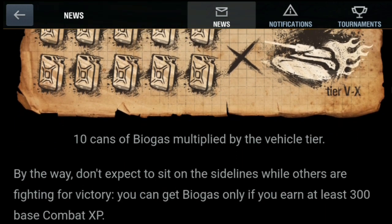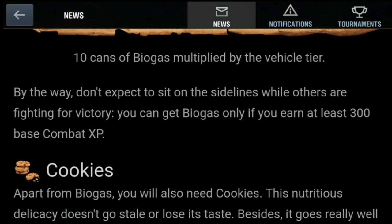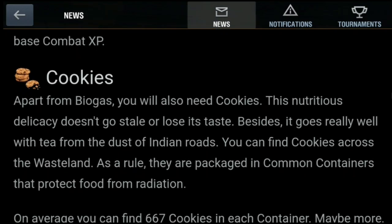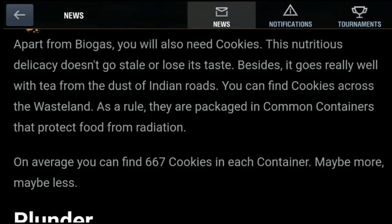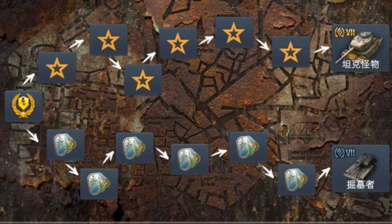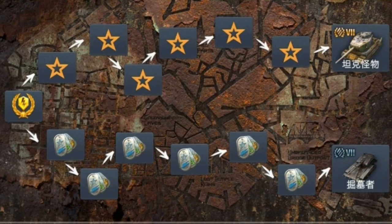For these missions you have two currencies: Biogas and Cookies. You earn 50 to 100 cans of Biogas depending on your vehicle's tier — 10 times the vehicle tier, so tier 5 gives 50 and tier 10 gives 100 per battle — provided you earn at least 300 base XP. Cookies are found in your daily common containers, averaging 667 cookies per container. My suggestion: since the event starts on the 17th, hold off opening your containers on the 16th and open them just as the event begins. Note the Grave Digger is listed as a collectible tank, meaning you can sell it for gold if you win it.